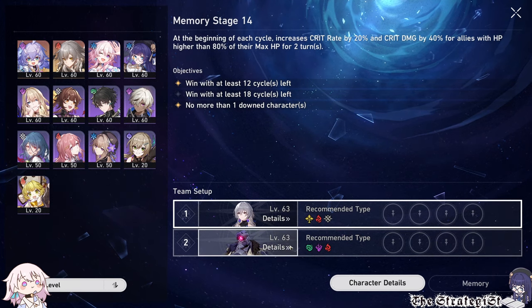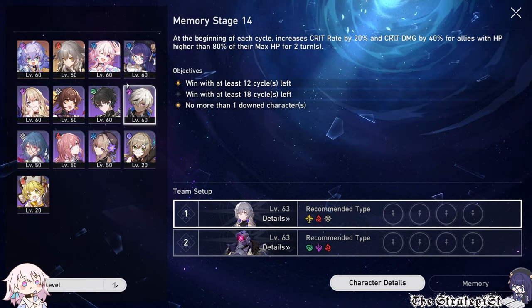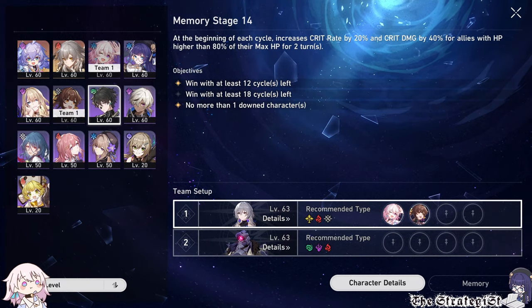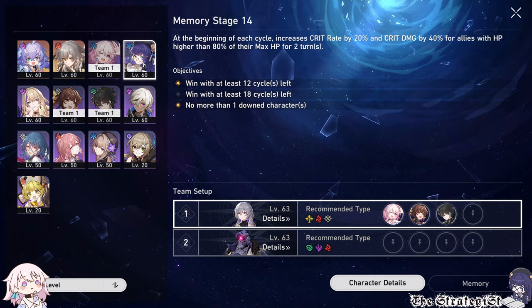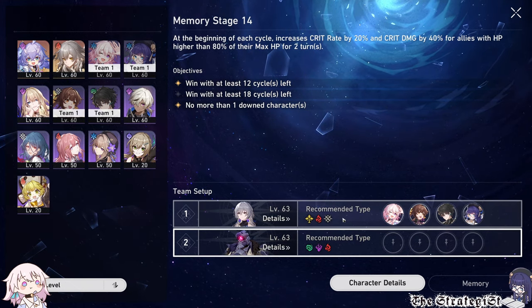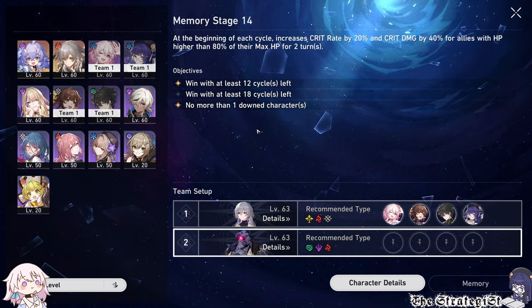This stage buff cycle gives you crit damage and crit rate when your characters have 80% or more HP. Shield and heal your characters every time you can. For the first team you will need two very good Hunter Destruction DPS — any physical and fire plus wind, or quantum will work.